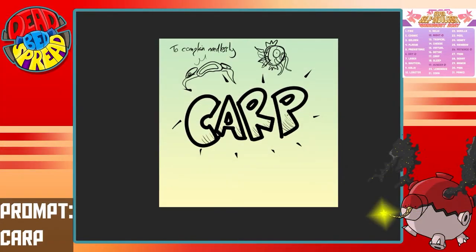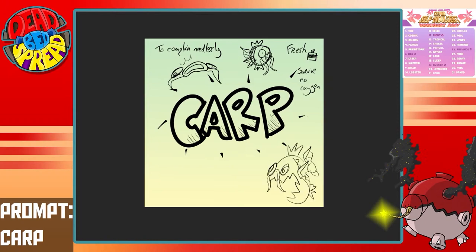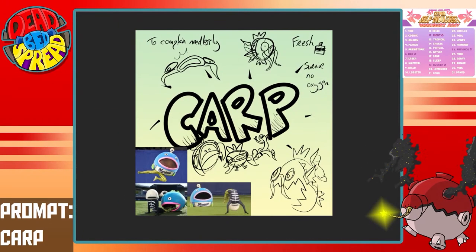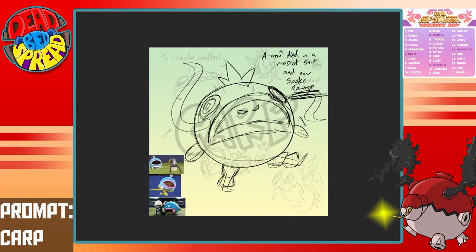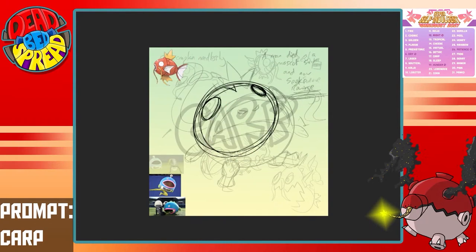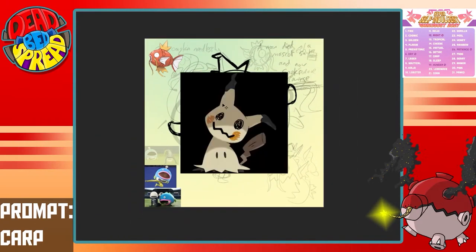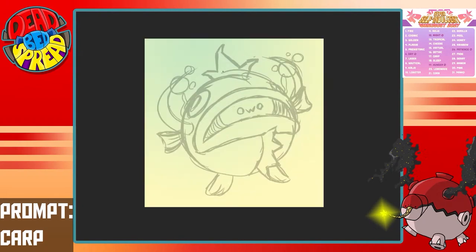So here I am making fakemon — fake Pokémon — and the carp prompt shows up. Carp being a fish, but also meaning to complain needlessly. That does nothing to stop me thinking of Magikarp. It's just such an iconic Pokémon; trying to create a different carp-based Pokémon with its own identity would have been very, very difficult. I was gonna have to get weird with this.